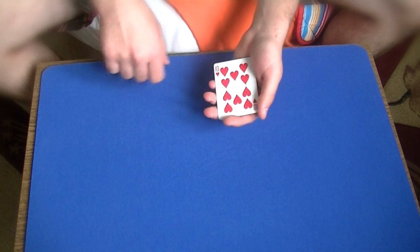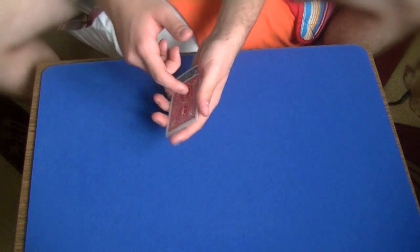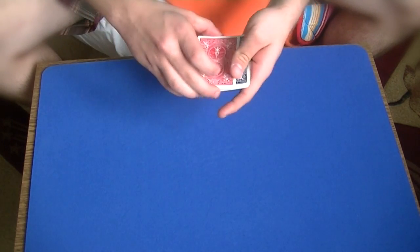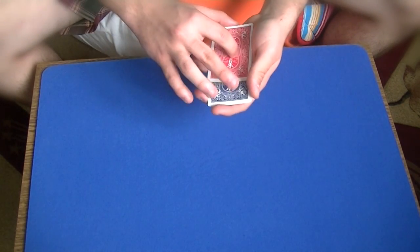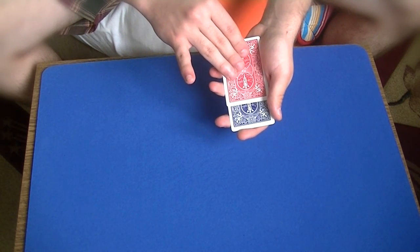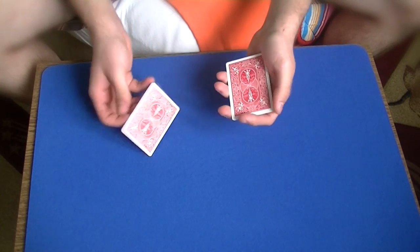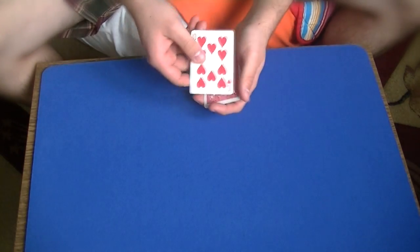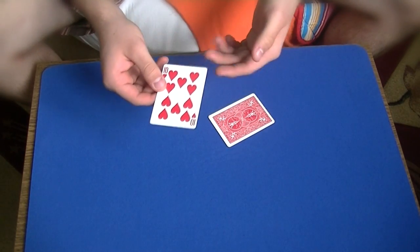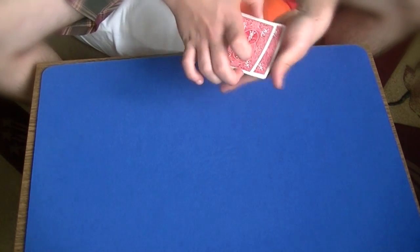So let's try it with the 10 of hearts — the first facing up 10 of hearts. A little wave and it causes the first 10 of hearts to change color. So we would have to do the same thing with these 3 blue cards. Watch carefully. A little wave with the first changed card causes the second blue card to change its color. So now we have a second 10 of hearts. By the way, I am using the 10 of hearts because it is my favorite card, but of course you could perform the trick with any card you wish.